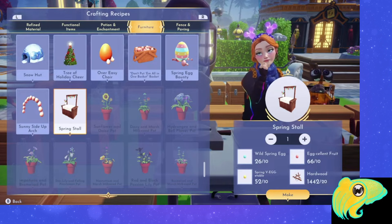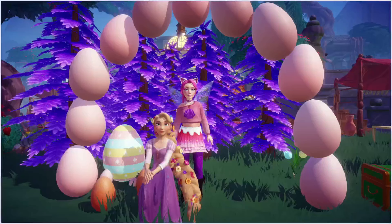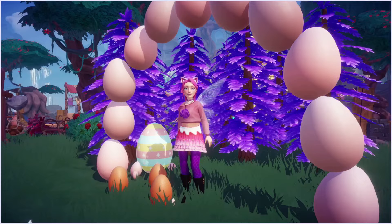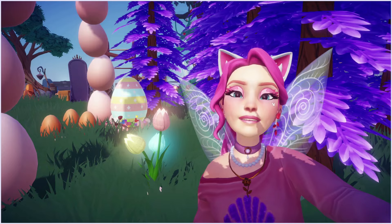I'm not sure if the spring stall not counting was a glitch the first year or if it's simply considered not egg-themed enough. The items placed don't need to be different, so you can place 4 egg chairs if you want. After you place the 4 items, the reward for this task is the tulip lamp. I think this is one of my favorite decorating items we've had so far — this is our first way to get light-up flowers, and if you don't have the DLC, it may be your only way. You can buy more of these from Scrooge for 10,000.